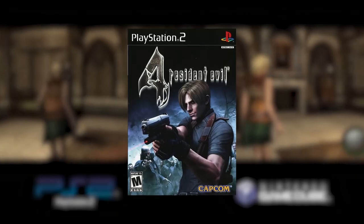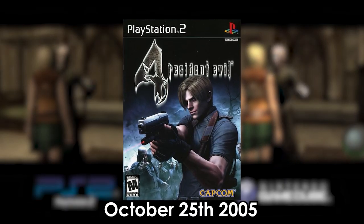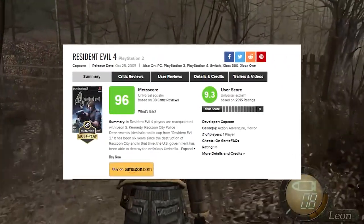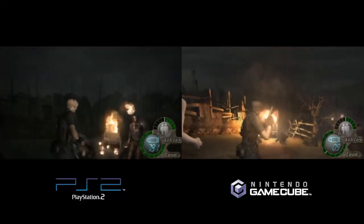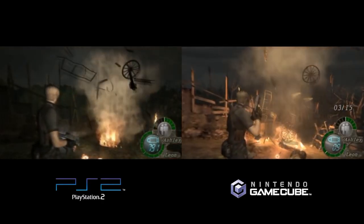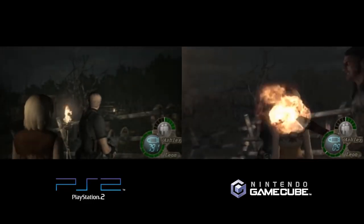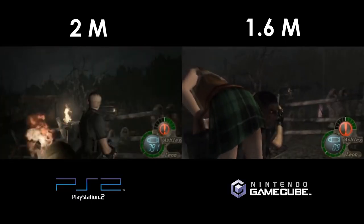Following the GameCube release, the PlayStation 2 version was released on October 25th, 2005. Resident Evil 4 received universal praise for its story, gameplay, and characters, with some even declaring it the best game ever made. Even the PlayStation 2 port was loved, and to many looked very similar to the GameCube version despite the technical cutbacks that had been made. As Capcom expected, the PS2 version even outsold the GameCube version in the end — 2 million copies versus 1.6 million units.